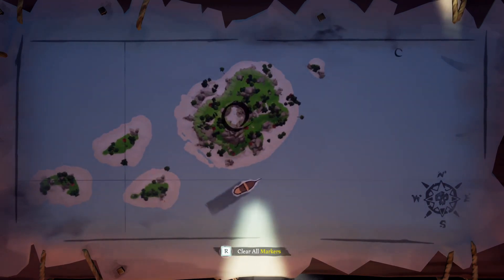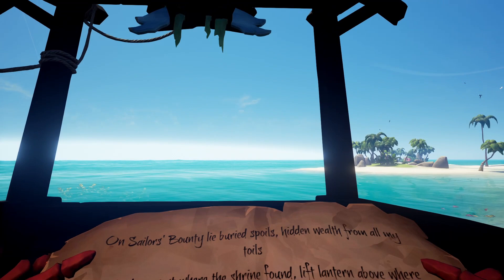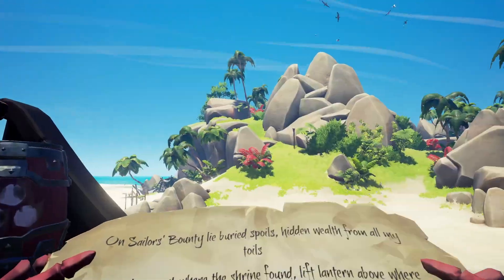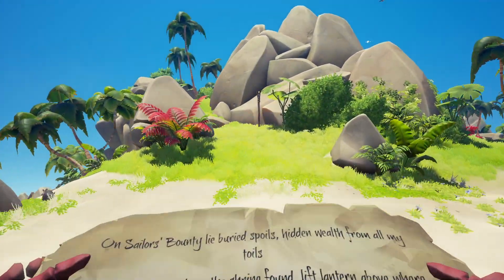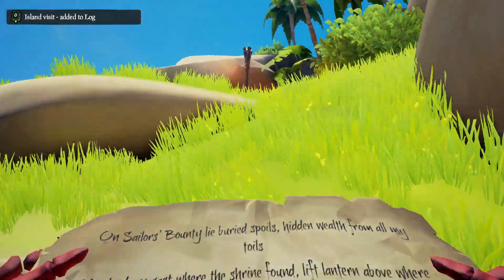We are currently parked just off the main island. You can ignore this circle I've got there. We just want to keep going up, so let's jump off the side of the boat — you can see we're probably going to be heading up here. If we head towards this torch, we're going to head up to the left of the torch, keep going up, up, and up.